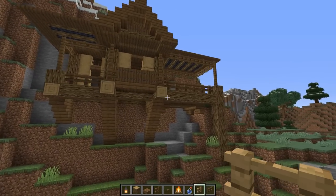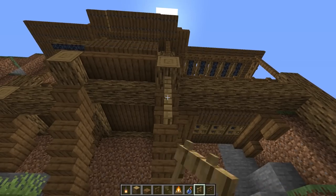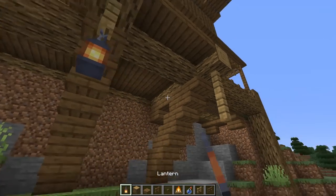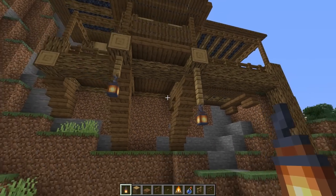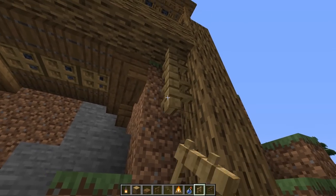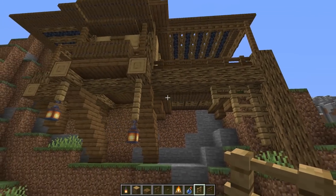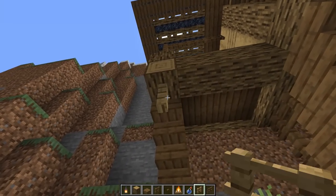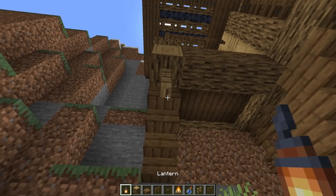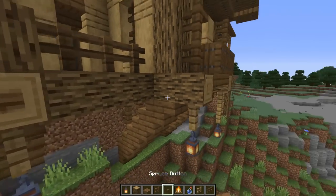Add a little bit of detail on the bottom here - I wanted some hanging lights. Bring in some oak, go down two on that one and down one on this one, then put a lantern and a lantern there. That looks cool. Add a little bit down here - one two three, one two, and then one right there for a little added detail on that corner, and then maybe one more light up right about there. That looks awesome. Add some spruce buttons on those exposed pieces.